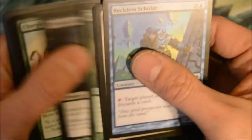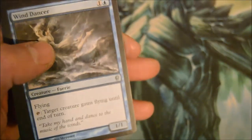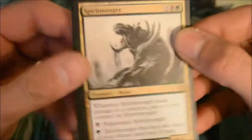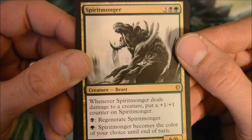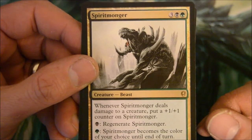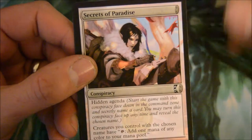Back to my recording session. These kids are out of control! Got so many packs left. My daughter is getting into everything. Wind Dancer, a Trouble Avenger, and a Spiritmonger — five-drop 6/6 beast. Whenever Spiritmonger deals damage to a creature, put a +1/+1 counter on it. Regenerate it for black and green; it becomes the color of your choice until end of turn. Not a bad card.